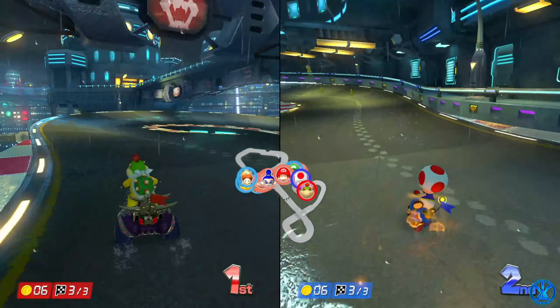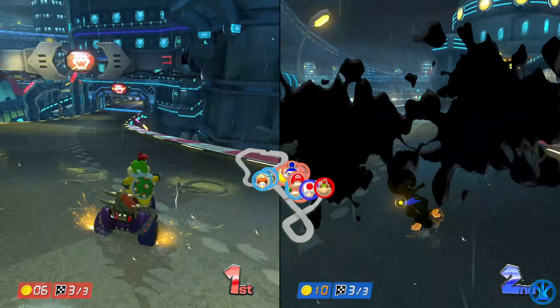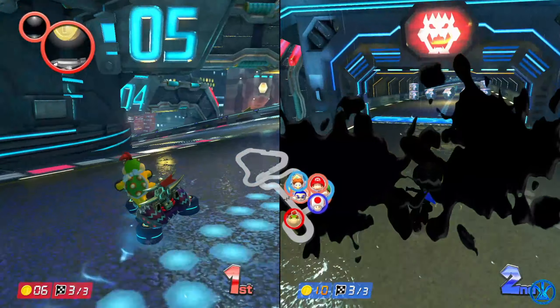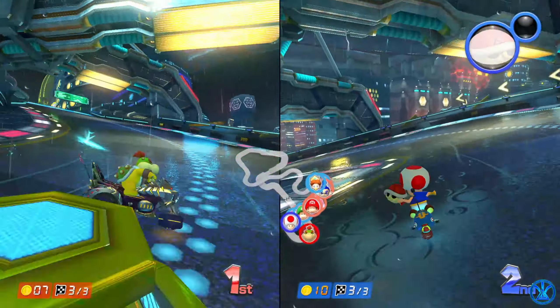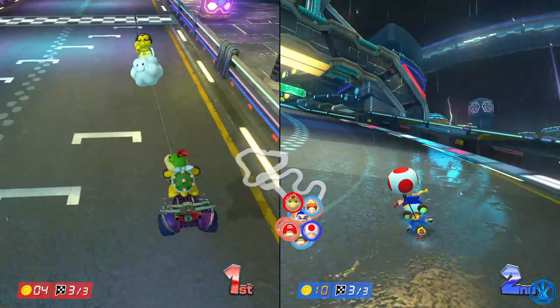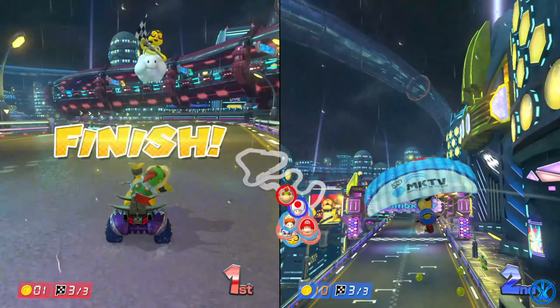Three shells just hit us all at once. Let's just keep going in first here and make sure no other NPCs or players get into first place. It seems like player two is doing a good job in second. Here comes a red shell, so we've got to be ready for that. Let's just drift through the finish line — and there we go.